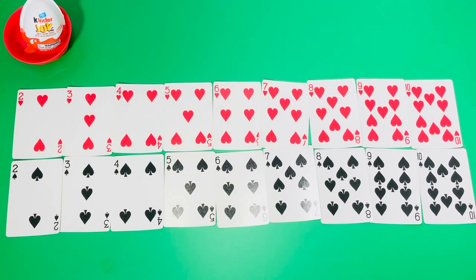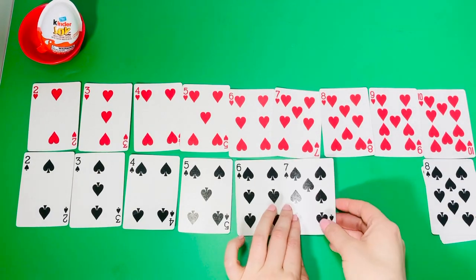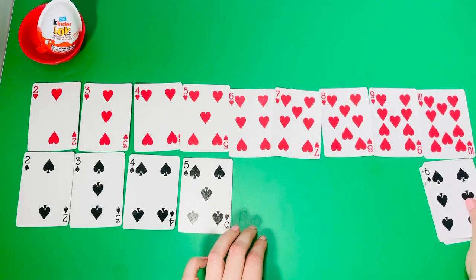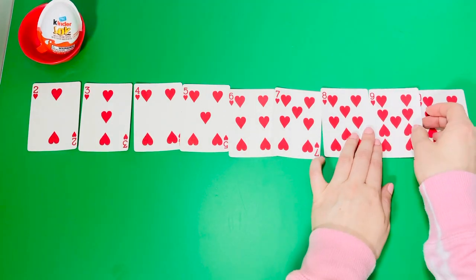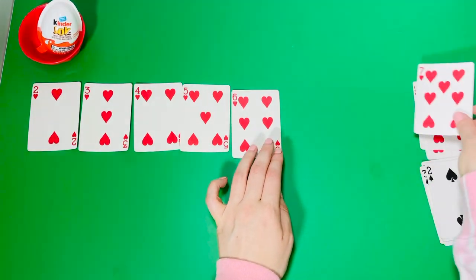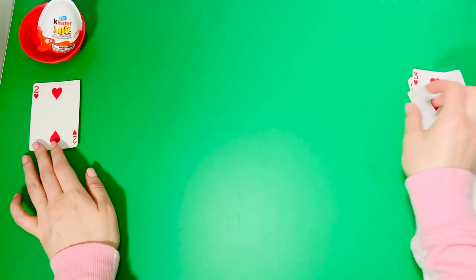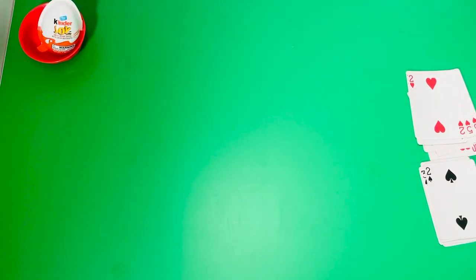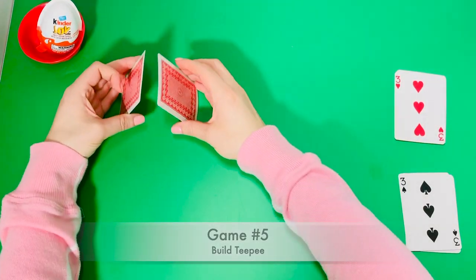Stack the black and red cards by counting backwards. Game number five: let's make a TP using two cards.